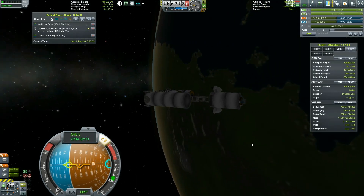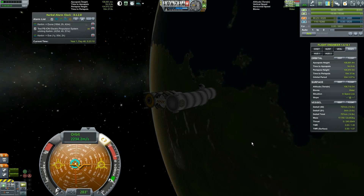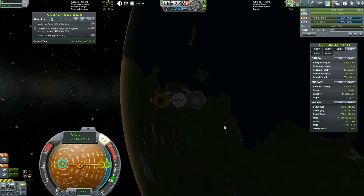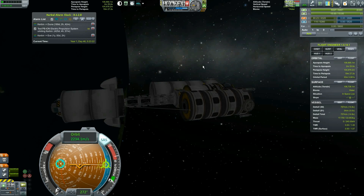We're going to point him back at the sun here and then leave him alone. I'm just pointing him towards the sun so that he'll have power when we come back to him later. Now for the next thing to launch: one of the refuelers.